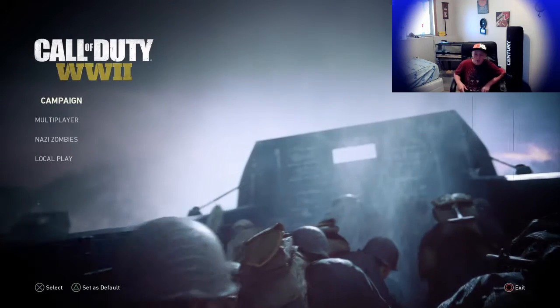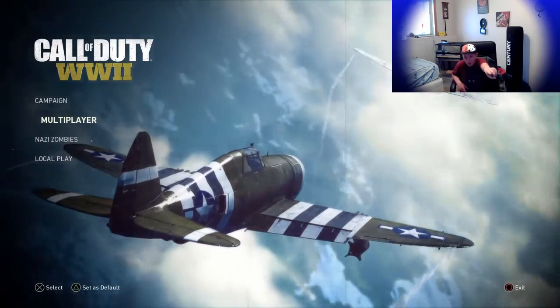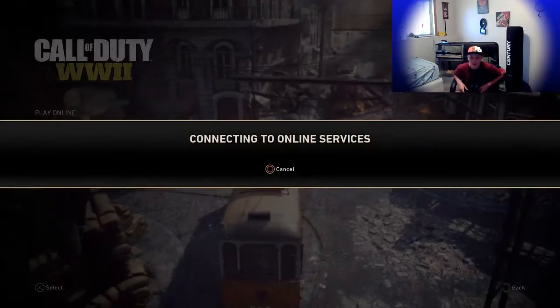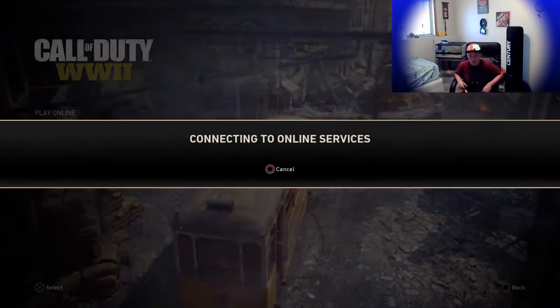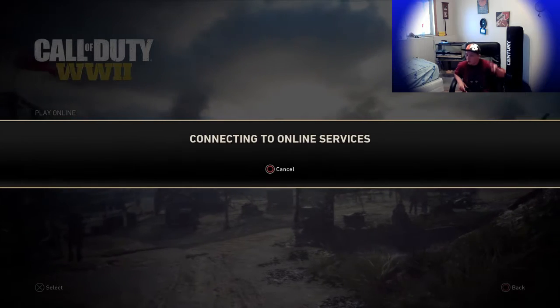So the first thing you need to do is go and press the campaign and press multiplayer button. This Easter egg is about finding Adolf Hitler in Call of Duty World War II, not World War I — World War II.